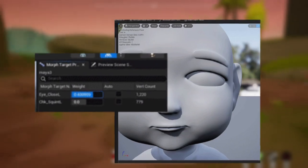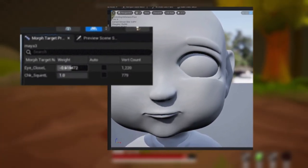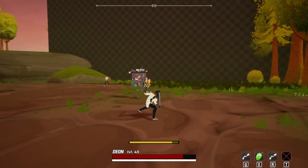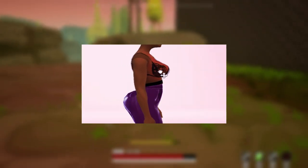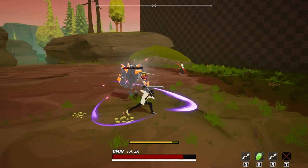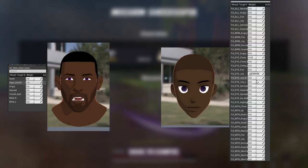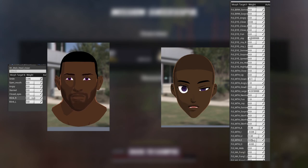If you don't know what morph targets are, they're basically a way of deforming a 3D model without completely changing it. They're commonly used for facial expressions in games — the best way I can explain it is probably just showing you. This model lacked morph targets, which meant I was very limited in terms of character customization and couldn't even do complex facial animations.